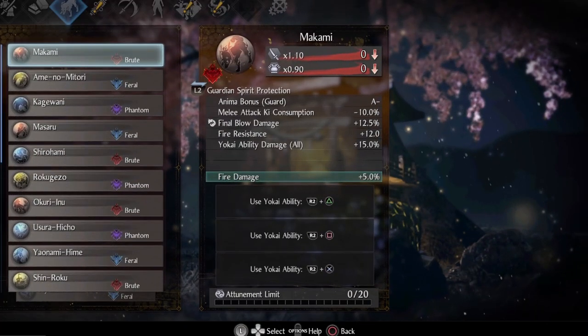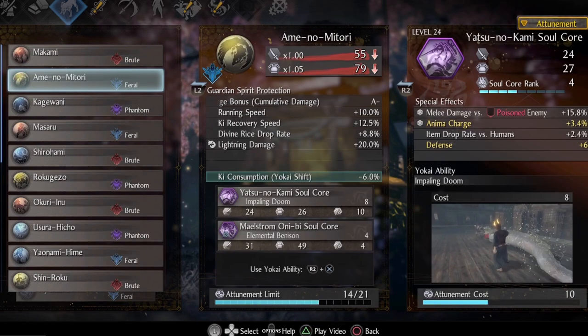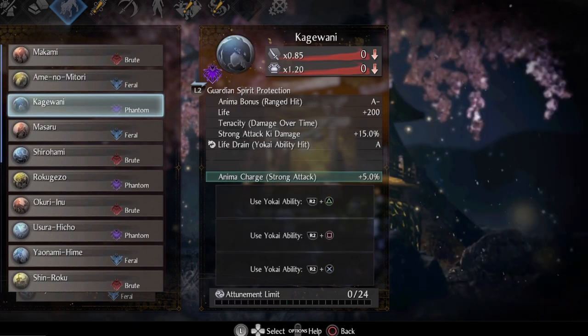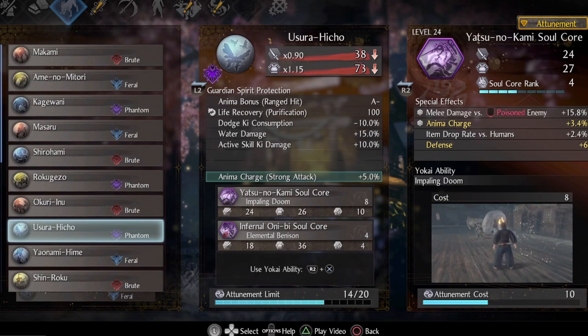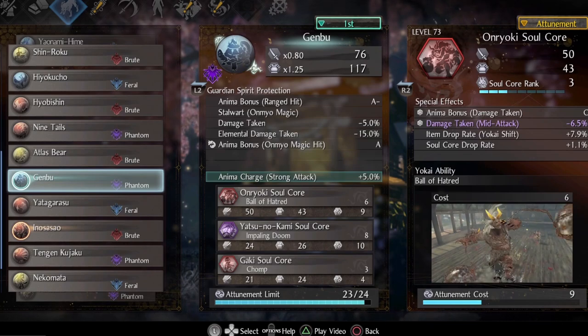All 3 starting guardian spirits are decent choices. After them, switch to Usura Hicho and then use Genbu. The reason we need 17 points into constitution and 15 into stamina is to get the elemental damage taken reduction bonus from Genbu.